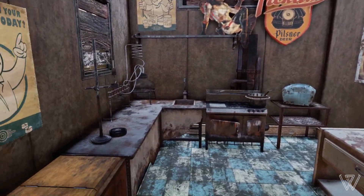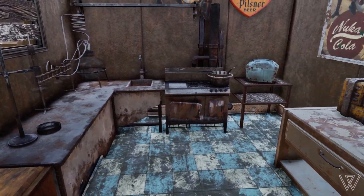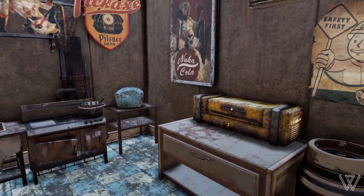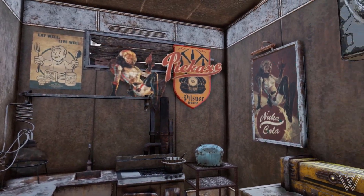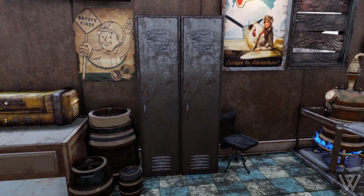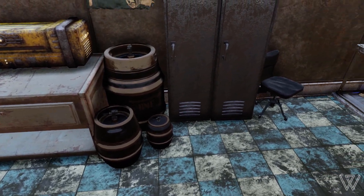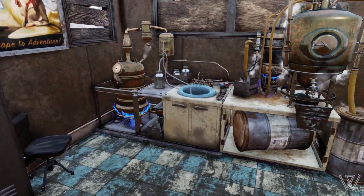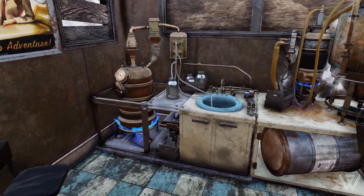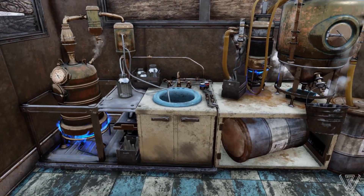This is kind of like the cooking area and the chemistry area. As you can see, we've got a chemistry workbench, our cooker over here, a couple of storage containers, a little bit of decoration — nothing too fancy. We've got a couple of beer kegs, or nuclear shine kegs I guess you could say, and here we've got our distillation setup where we can make alcohol and other things like that.